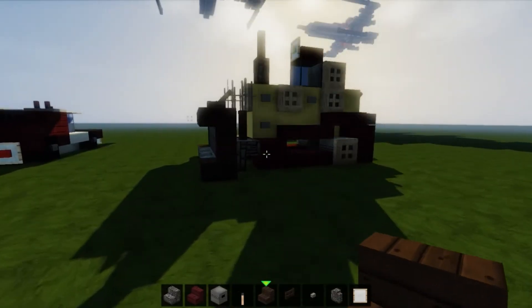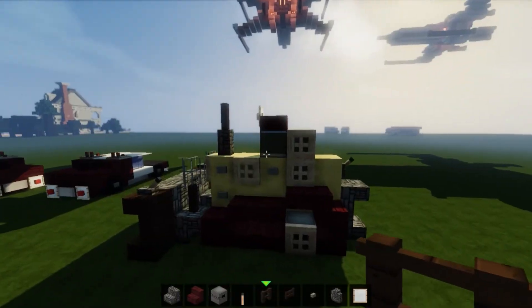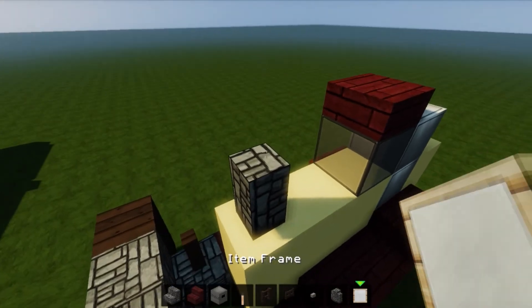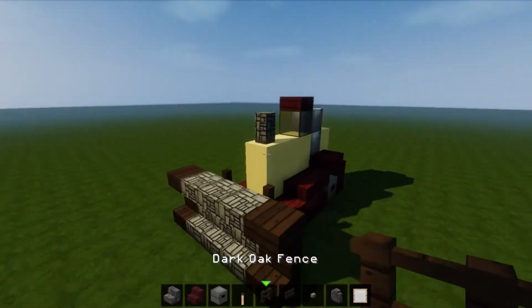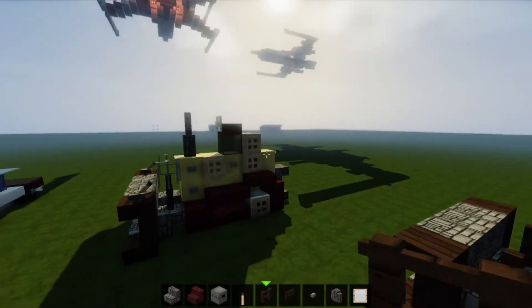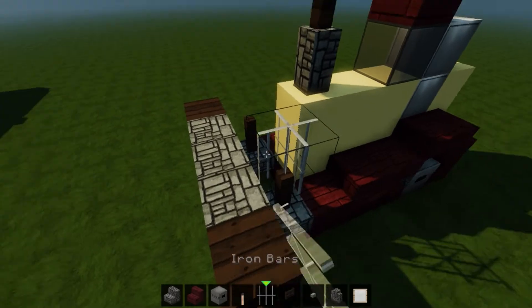Look how cool it's looking already! Then we're going to use the dark oak fence here like that. We're also going to grab cobblestone wall there and stick a fence — and the fence on top of that as well like that. So cool. And then we're going to take iron bars and plop iron bars down like that.